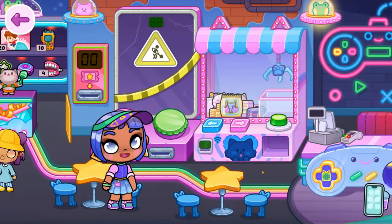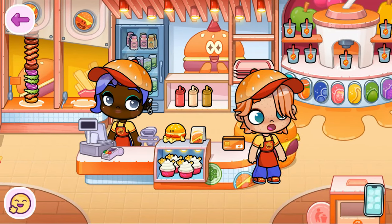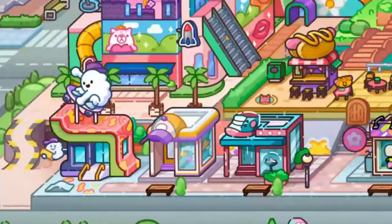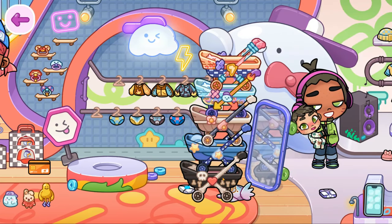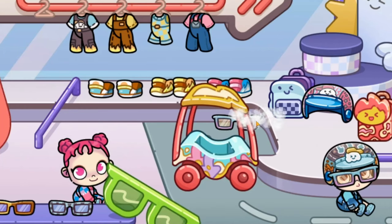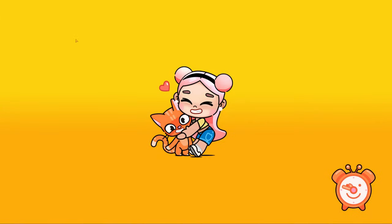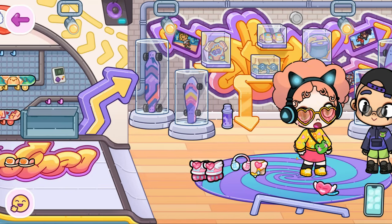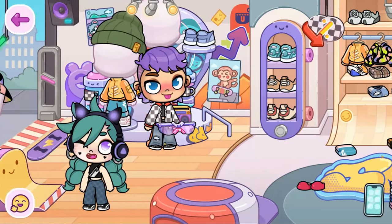Maybe the eggs are on the third floor in the mall. Where are the eggs? Don't tell me it's in a claw machine. Maybe it's in the restaurant — no. I forgot about this new place. Oh, it's the same glasses I got — there's no eggs here. Let's check the skateboard area. I don't see any eggs there either.